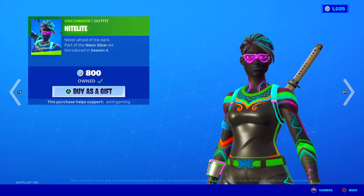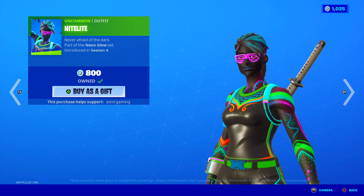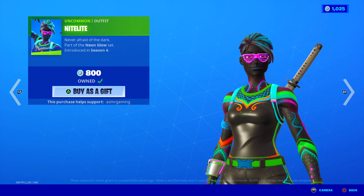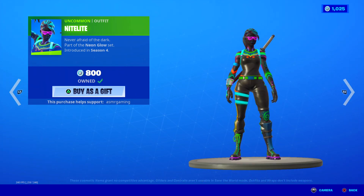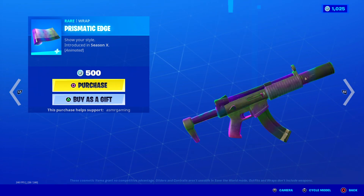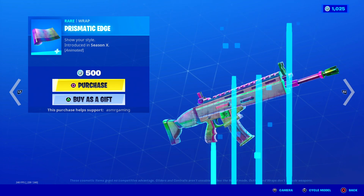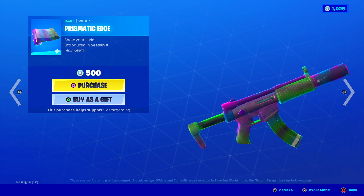Here's the Nightlight skin — I don't even need to introduce this one. Wrapped Scallion and Nightlight, probably the most common skins to come back on the item shop. They come back, like, every week since the beginning of the game. Never Afraid of the Dark, part of the Neon Glow set. I have it — she's kind of cool, but I'm kind of tired of the skin by now. Prismatic Edge wrap is animated, always changing colors, so it looks nice in game. You should probably get it because, apparently, Spectral Axe with the Wonder skin looks nice.